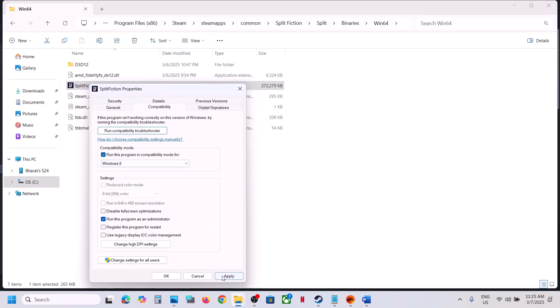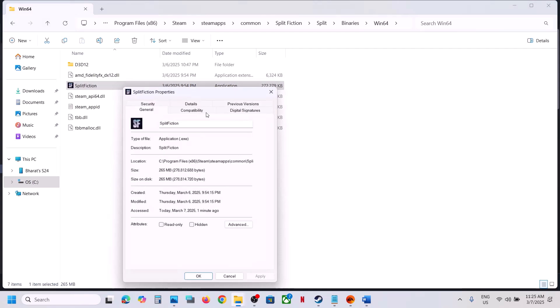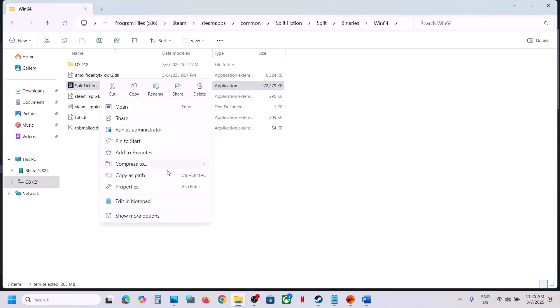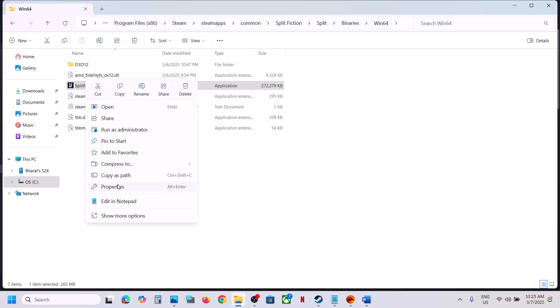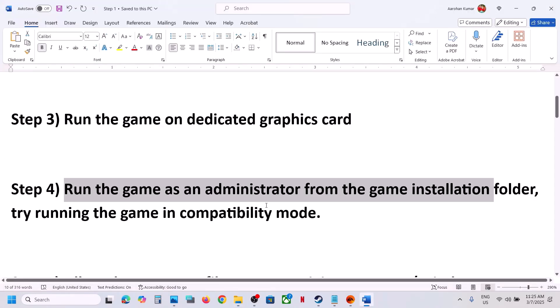If that does not work, go back to Properties and Compatibility, select Windows 8, click Apply, OK, and launch the game to check. Still not working, go back to Properties, select Windows 7, click Apply, OK, and check. Still not working, put a check on Disable Full Screen Optimization, click Apply, OK, and check. If none of these work, uncheck all the boxes, click Apply, OK, and follow the next step.